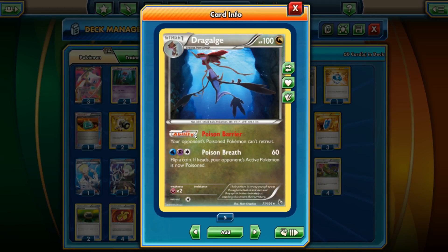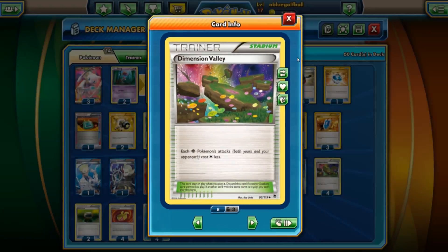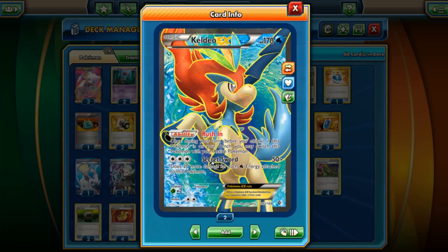Another thing we're going to use is Jirachi's Poison Barrier ability — your opponent's Poisoned Pokemon can't retreat. That way, when we hit them with Amnesia, Pokemon like Mega Evolution Pokemon that only have one attack just can't attack at all. If we combine it with a Hypnotoxic Laser to Poison them, and then Jirachi's Poison Barrier, they're completely stuck.